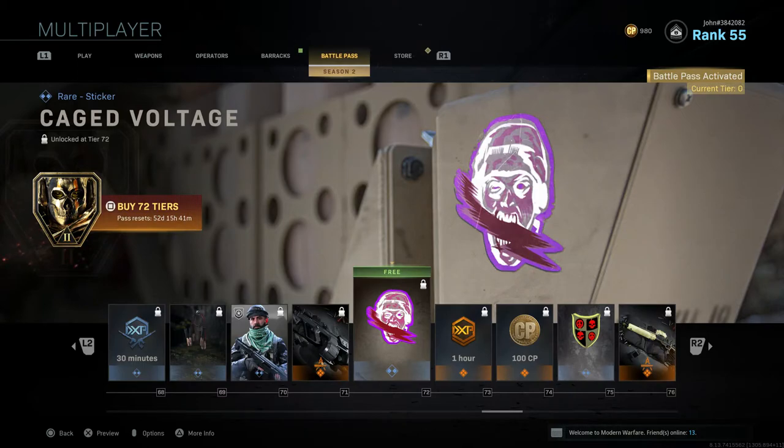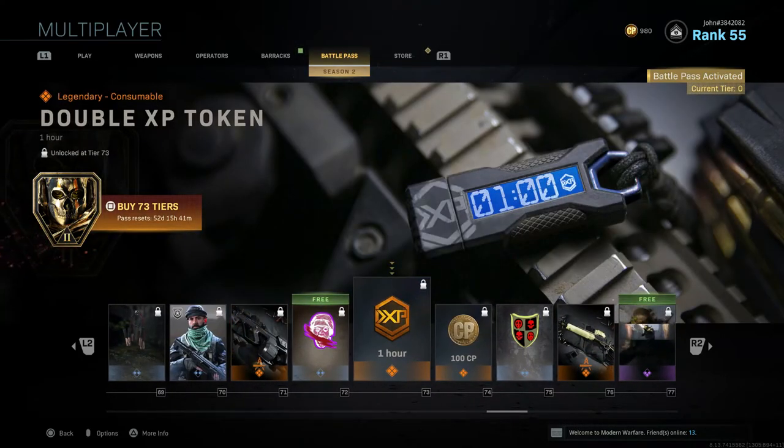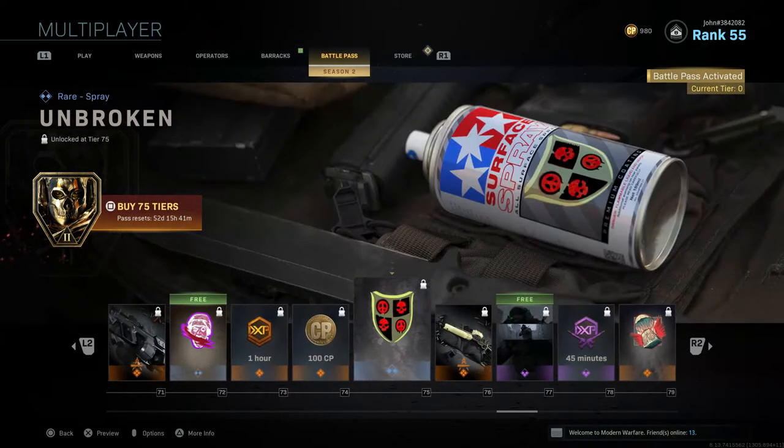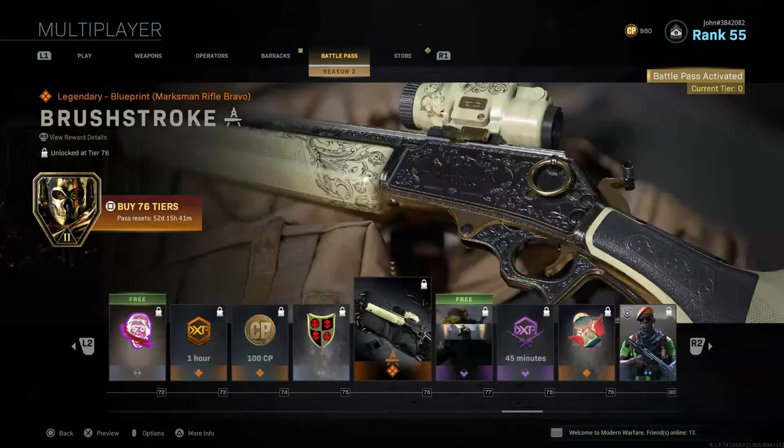Tier 72 gives Cage Voltage, a free sticker. Tier 73 gives a one-hour Double XP Token. Tier 74 gives 100 CoD Points. Tier 75 gives Unbroken, a new spray. Tier 76 gives Brushstroke, a blueprint for what I think is the MK2 with a gold camo and five attachments — that is beautiful.